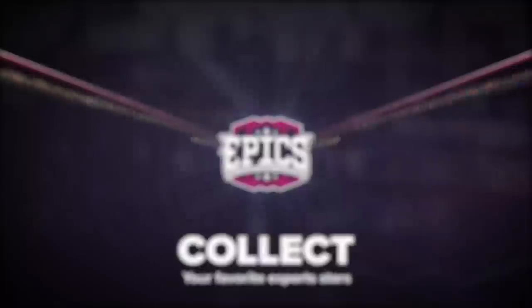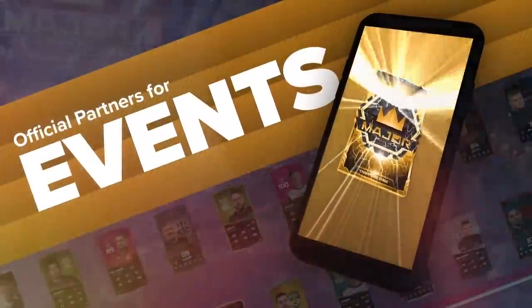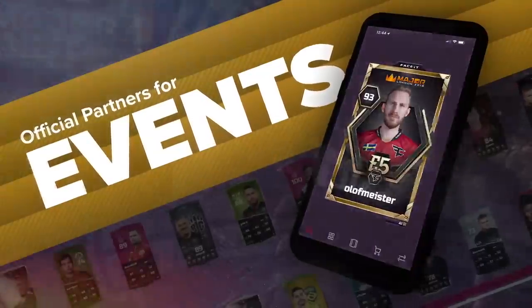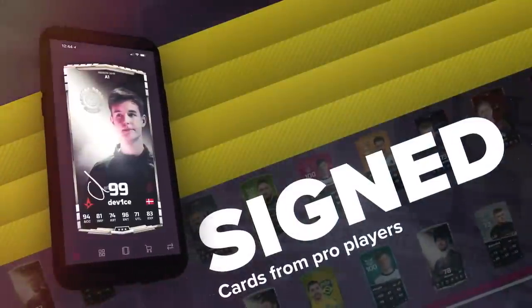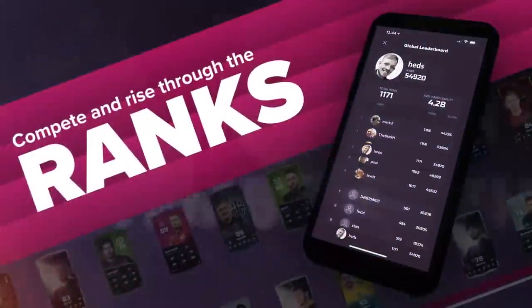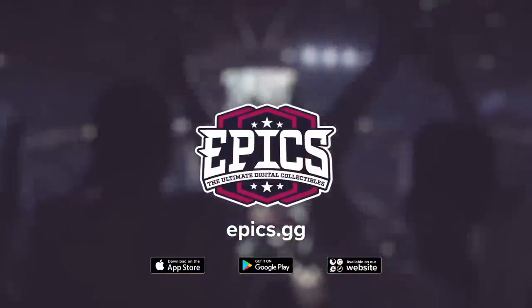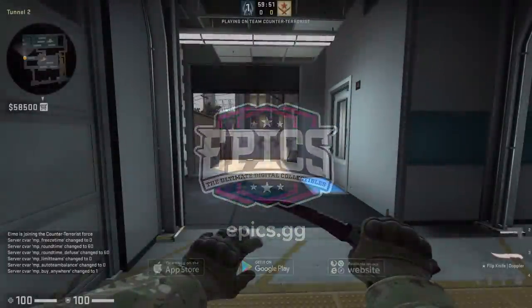Before we kick this one off, I want to let you know about Epix, an app for both Android and iOS where you can trade and collect digital cards from top teams such as Astralis, MRBR, and Navi. There are heaps of different rarities which lead into the leaderboard system — be the best of a certain team or overall. There are heaps of different card types including signed ones and cards with skins players used in big tournaments, and they're adding sets all the time. Check out the link in the description and join me in collecting these awesome cards.